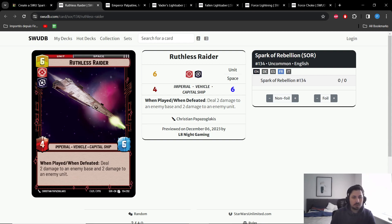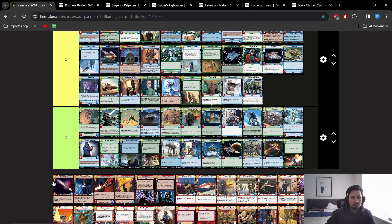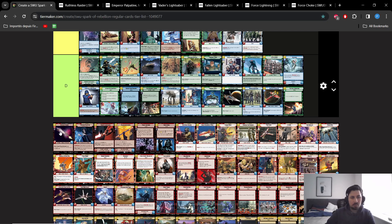Moving on, we got Ruthless Raider — a really great card. Comes into play with immediate impact on the game, very annoying to deal with at 6 HP. If you kill it, it will also trigger its ability again. It deals damage to both the base and units. It has been probably the best space unit available for Red Black — people really like to jam this card. Ruthless Raider can get Ambushed from Energy Conversion Lab, and also from Piet if you happen to be playing Piet. Using ECL, it can one-shot a Firespray without dying, which is pretty amazing.